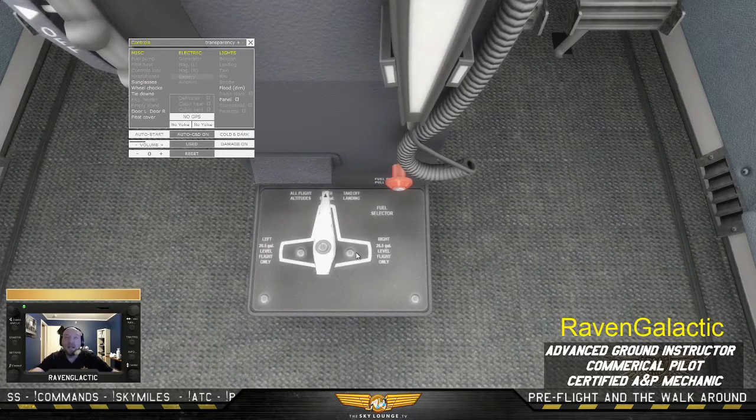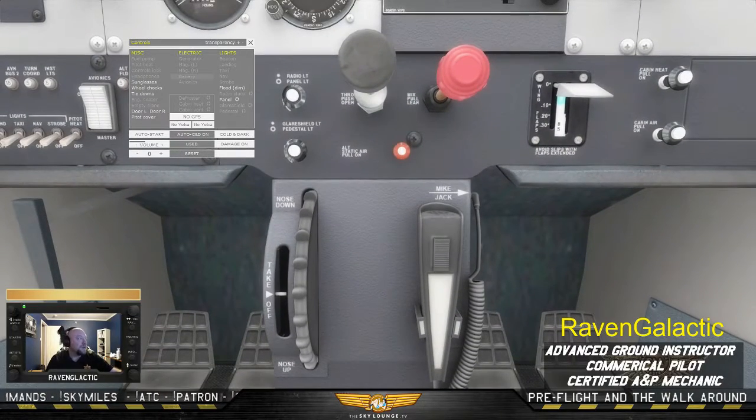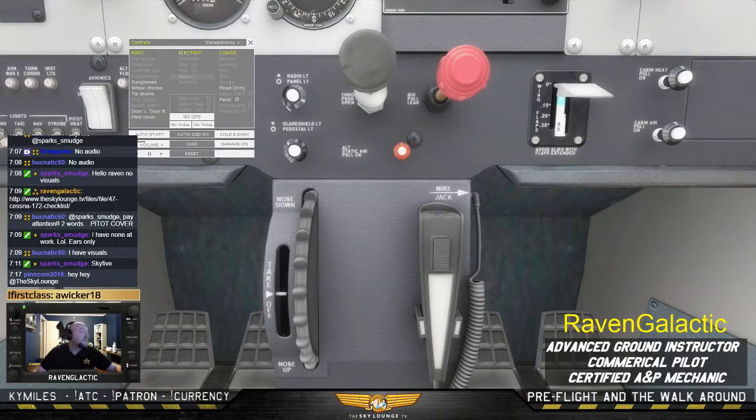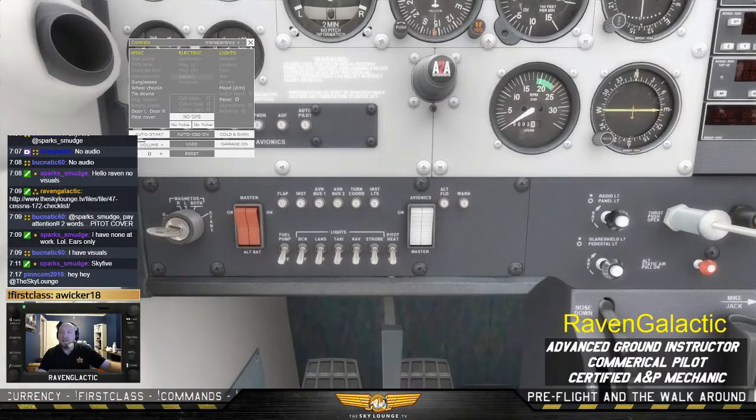Now let's go back to the avionics master. We have a whole separate system here for the avionics. We want to make sure this is off so that when we start the aircraft, there are no power surges which could damage the equipment.